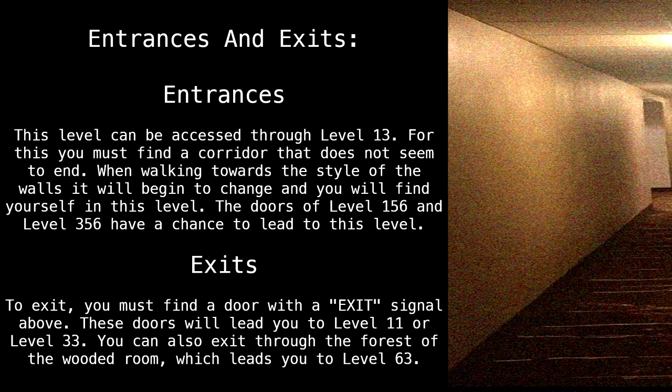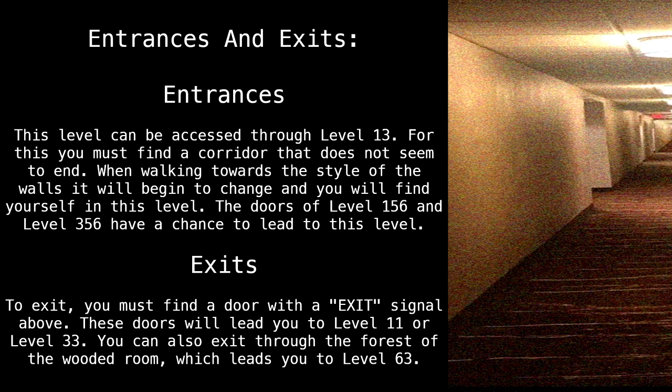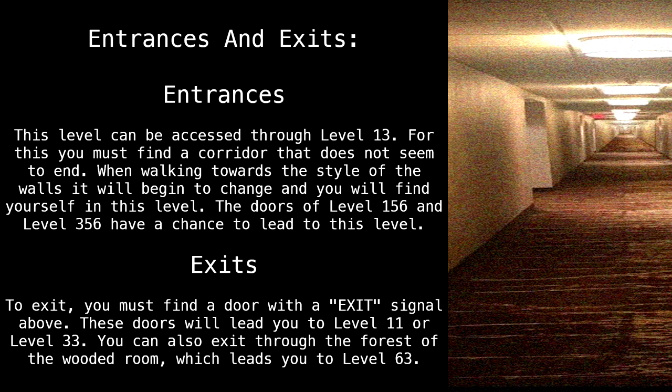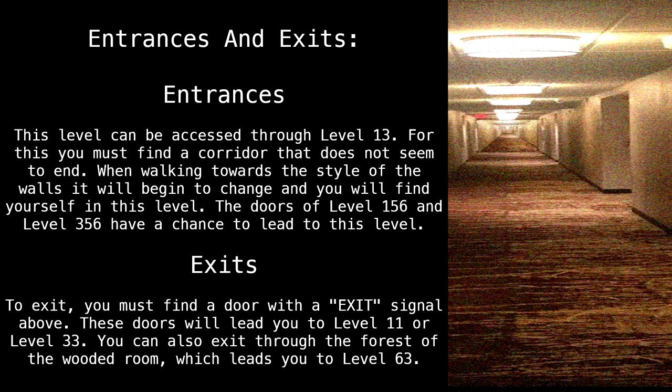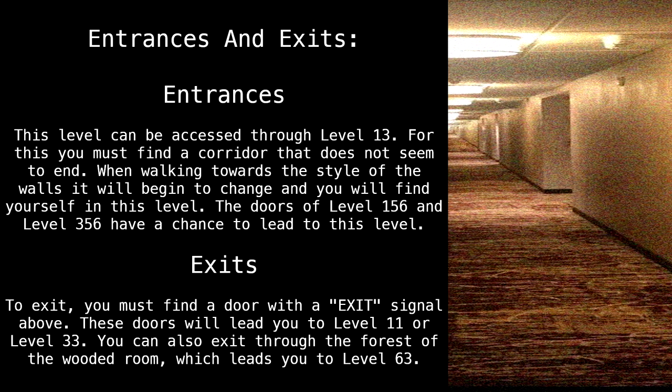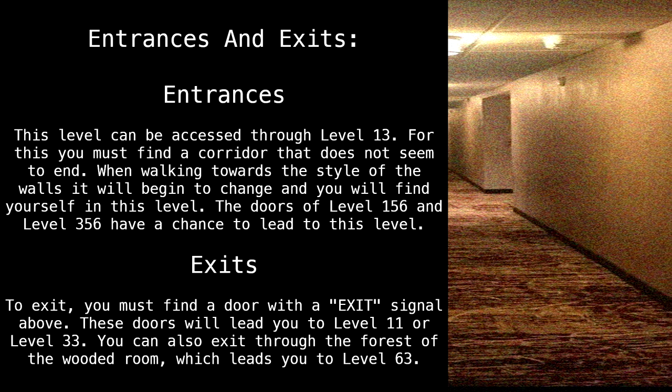Exits: To exit, you must find a door with an exit signal above it. These doors will lead you to Level 11 or Level 33. You can also exit through the forest of the wooded room, which leads you to Level 63.